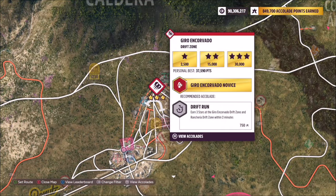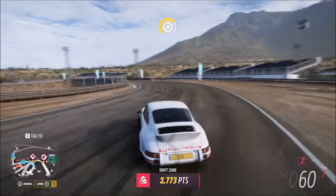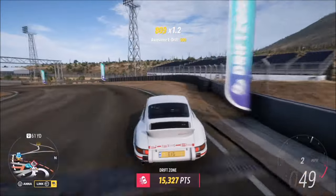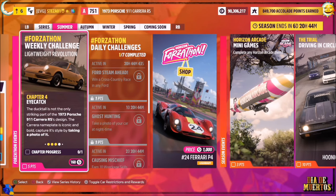The next challenge wants you to earn five stars from drift zones. I recommend heading over to the Gyro Encorvado drift zone. Three stars on here is only 30,000 points, but all you really need is one run of three stars and one run of two stars — it doesn't make a massive difference. I picked this drift zone because it's one of the shortest ones, so it'll be the quickest to complete.